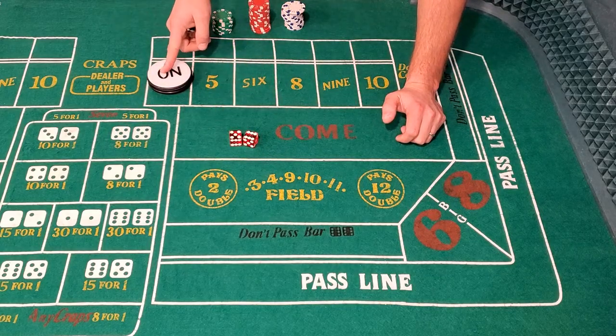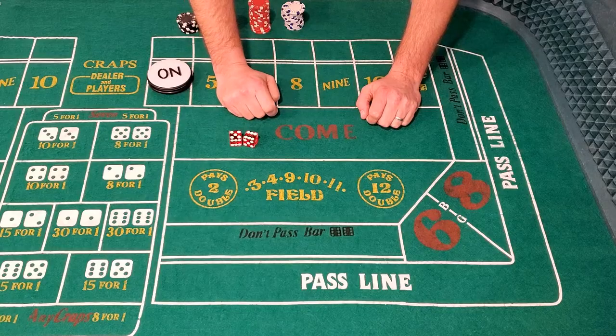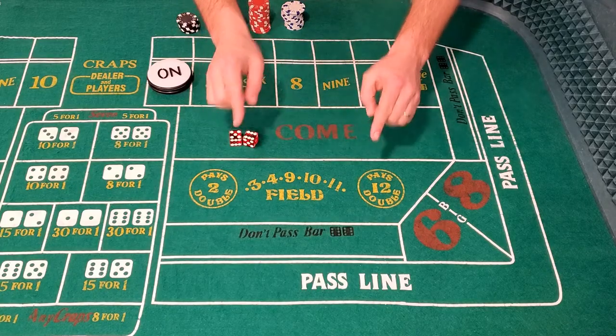Regardless of the point, or even if you didn't even play the passline, you can still bet on the dice. It's called the come bet, and it's what we're talking about right now on Yo Levin' Bread.